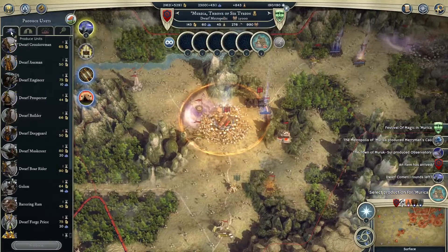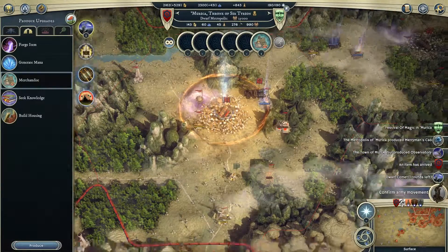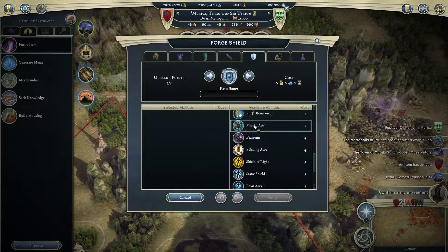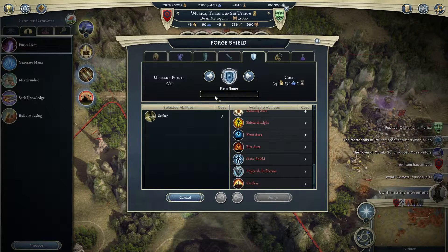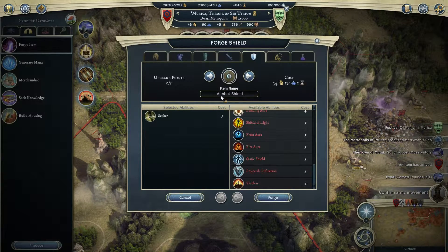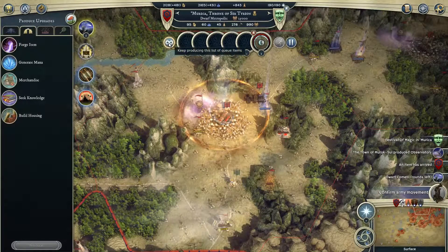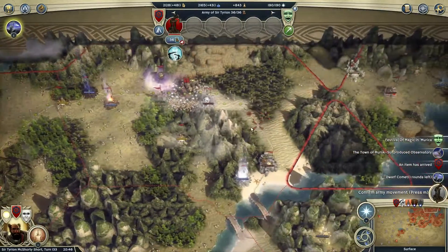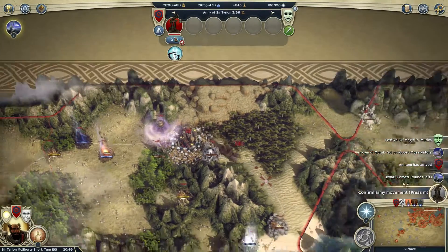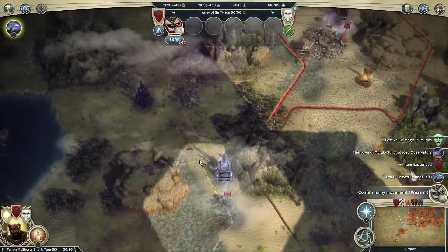And that, and that, and that — there you go. I'm gonna call this the Aimbot Shield, because I increase accuracy. We'll produce six of those. One turn — why don't they call it turns? Roads — see how far we can travel, how that unit can travel if you just have roads. It's good, it's very good.